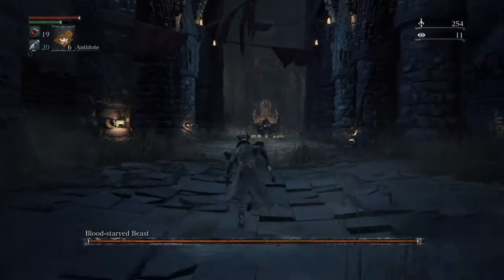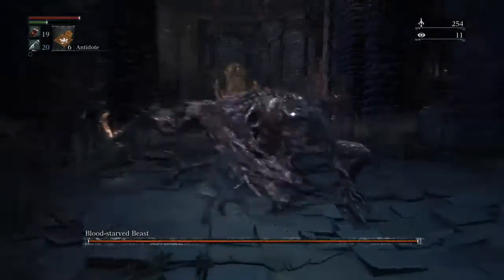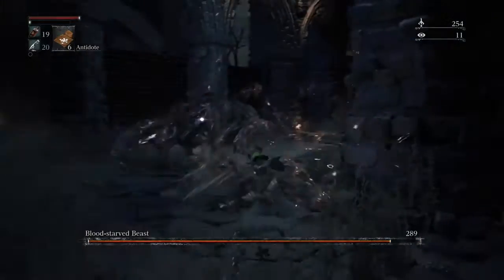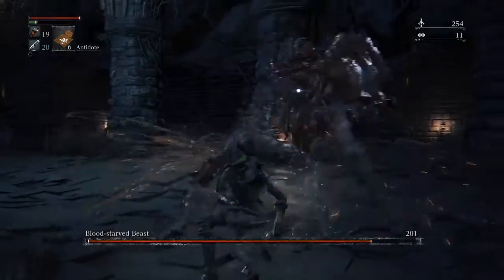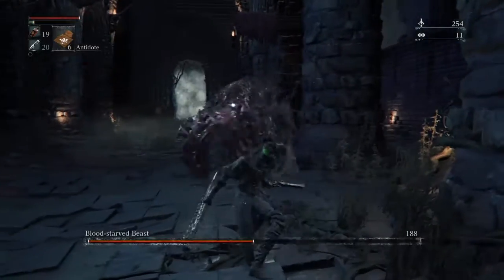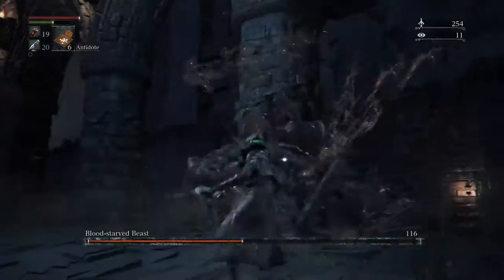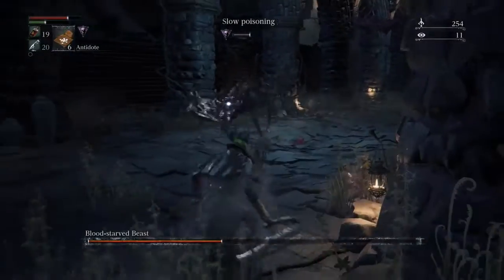We're back at the boss fight — level 4 character again, level 3 weapon — let's see how we do. I got killed previously for playing recklessly. That grab is so deadly; always stay to the back of him. The back is the way to go, always.